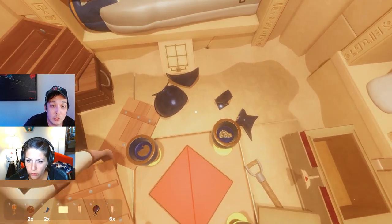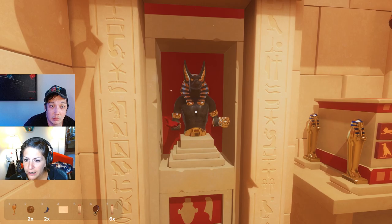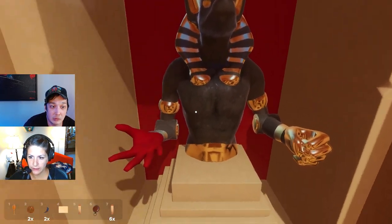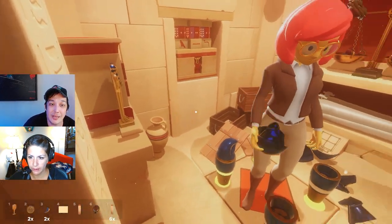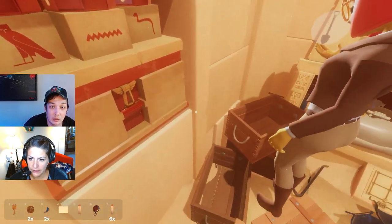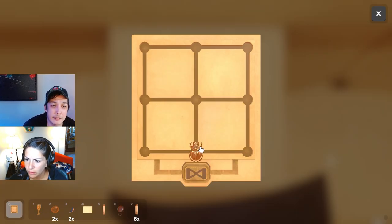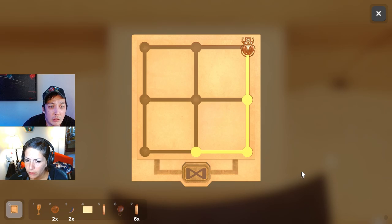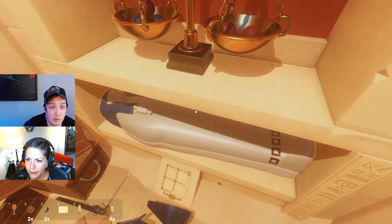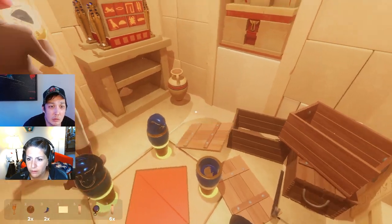Do you see an intestines-looking one? Yeah, where? Right here in there. All right, what else are we looking for? A human head and a jackal head. So we need to move this crate. Where's that shovel? Oh sorry, I know. I saw that crate too. There's an open crate under there. We need to move this crate and I don't know how - we might not be able to. Yo, what's up with this puzzle, babe?